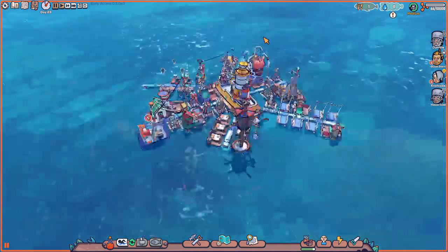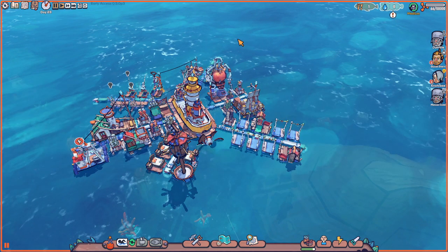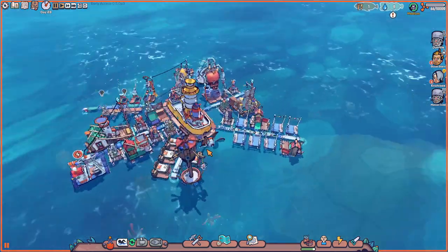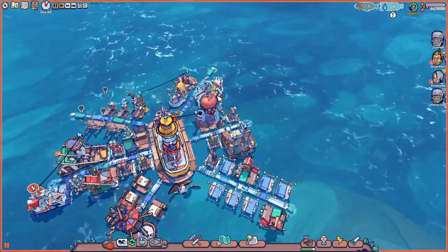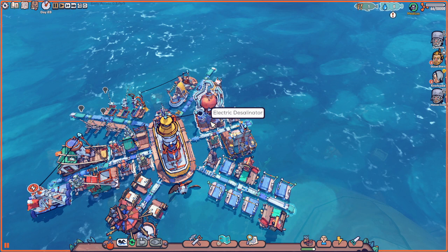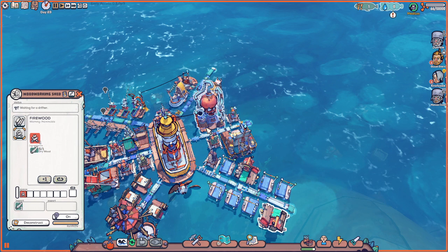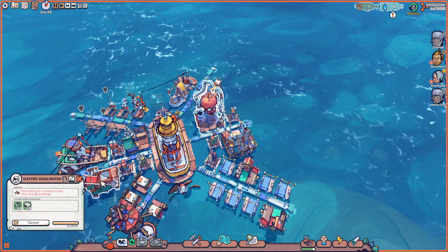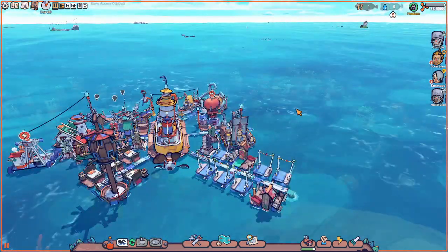Hello everyone and welcome back to some more Flotsam. We're back at Snorkel Heap, a couple saves back. I think we might be able to salvage this if I can deconstruct this and put back up the original desalinator. Perhaps we can use that wood that we have and turn that into our water once again. We're gonna try to re-salvage this save a little bit, because it seems from what I've seen...